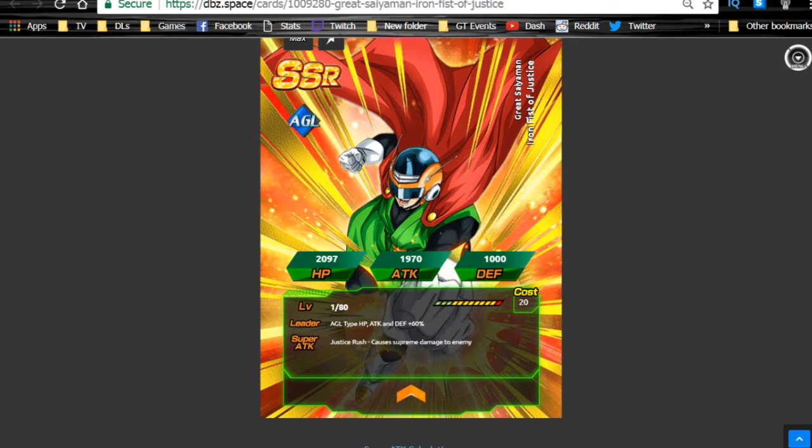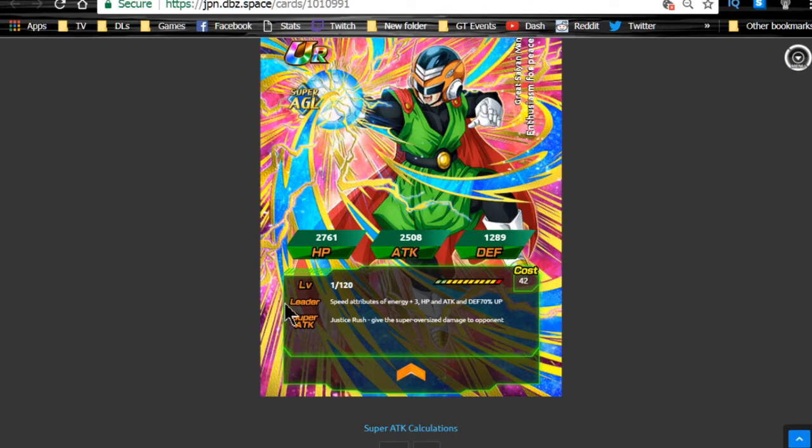All the cards also now receive the Rebirth link, which is a good thing because there are a lot of easier-to-get cards that have that Rebirth link. All the leader abilities are now their own individual types — as you can see with the Great Saiyaman on screen — they go to the 70% lead and give everyone Ki+3 of their own attribute type.